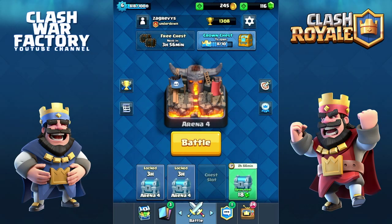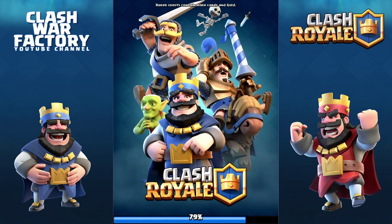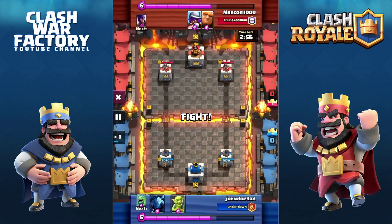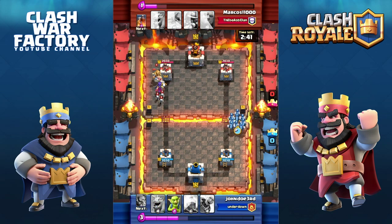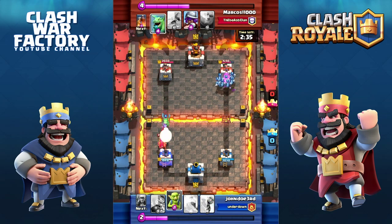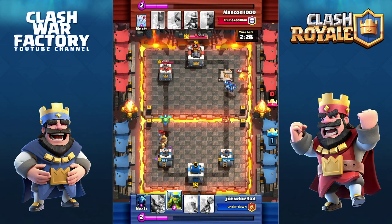Hi guys, Egg here. Thank you everyone for the 100th subscriber — you guys are awesome, we managed to reach that target! To commemorate that, I decided to do what I call the bluish and greenish deck: goblins, minions, dragon, the Bomber — because it has the blue cap — and Lightning, because it's blue. So let's do this.